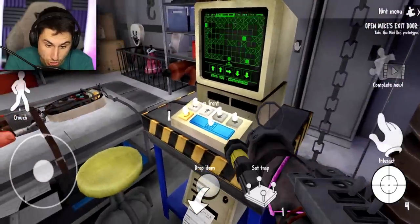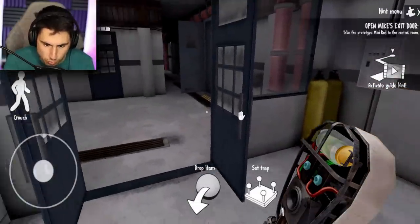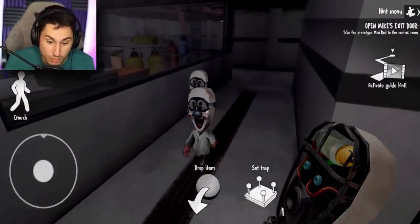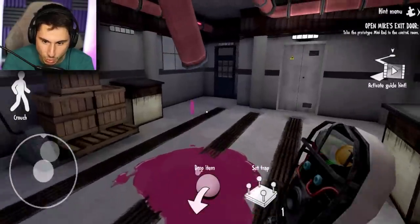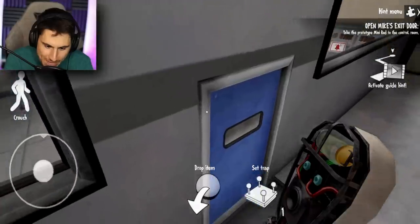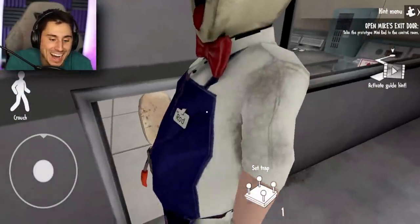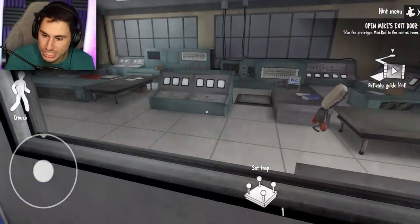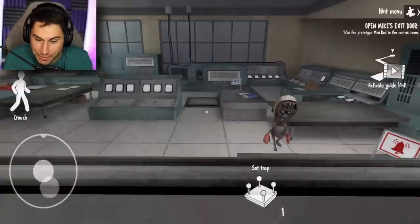Take the prototype to the control room. Where's the control room? This has to be it right here - that's gotta be the control room. How do I get inside? Oh, I think he's in there. Why do you look so sad, buddy? I did forget to give him a face - I'd probably be pretty sad if I didn't have a face. I probably need him to press that button. Okay, I need to reprogram him. I get it. Get on the electrical platform, mini rod. Let's do a restart. I wrote it down on my post-it note.